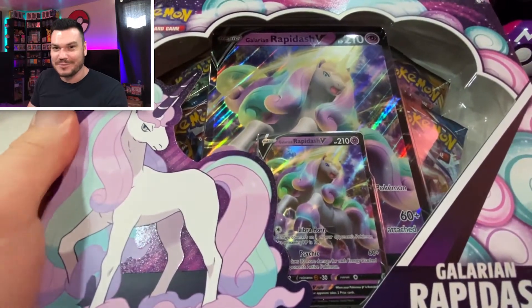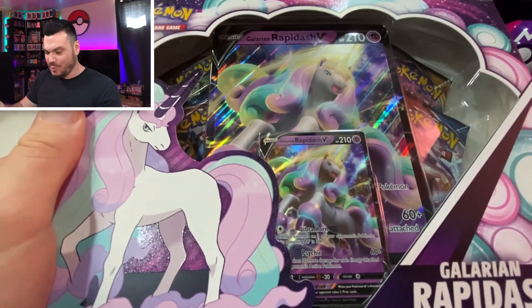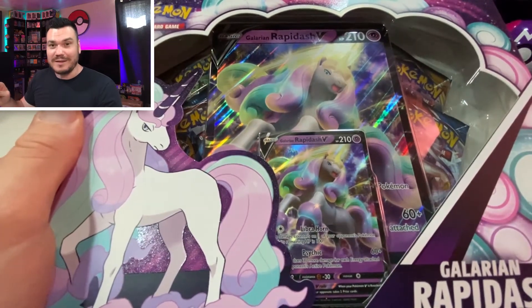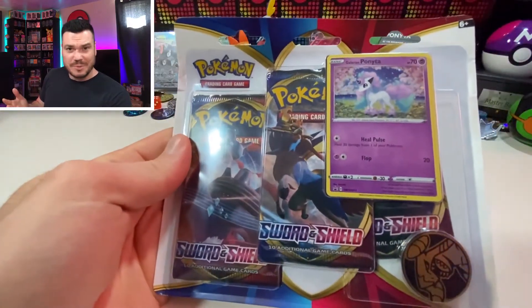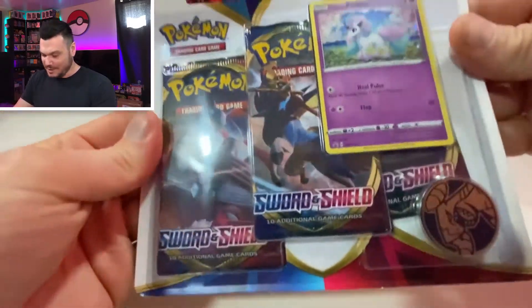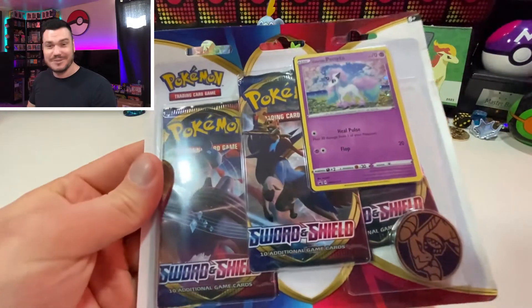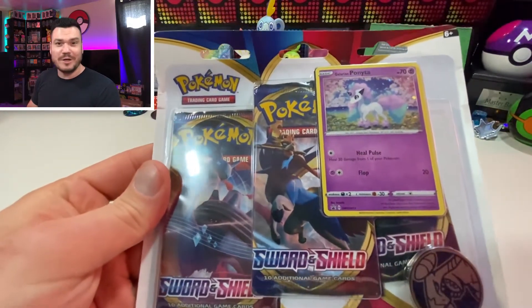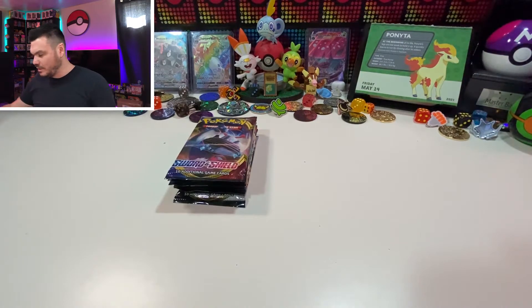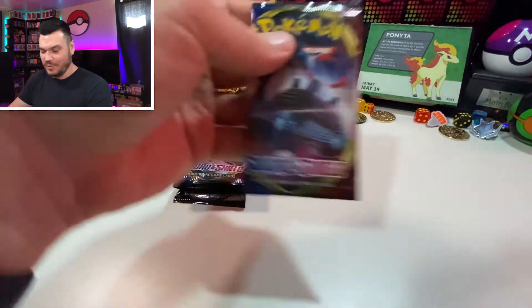We can't just end on one box — we need more packs, so we're going to open up the second box. But as a little palette cleanser in the middle, you guys remember these three packs? I had this sitting around — Ponyta, Galarian Ponyta. Let's crack this open, get these three packs out and those other four packs, and keep opening cards. In case you want to see the two of them together, let's get into this second portion of the opening.